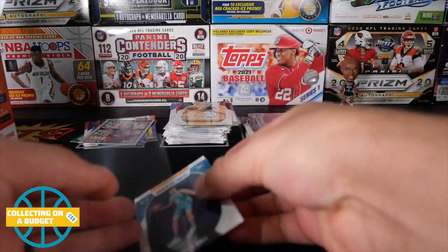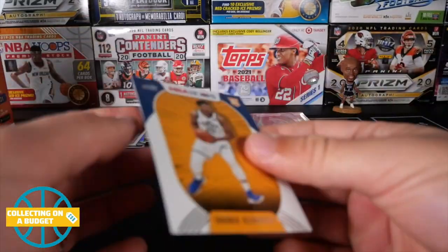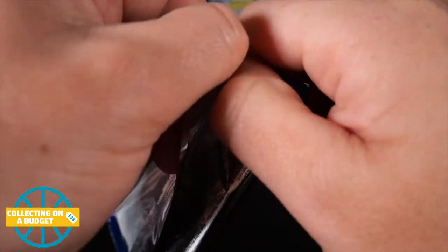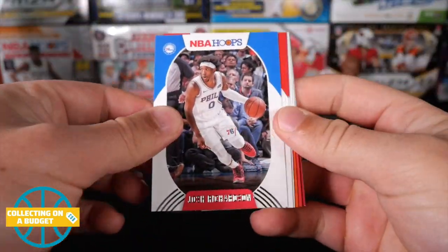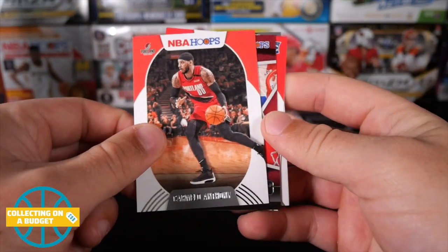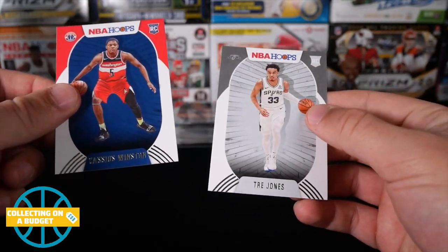Seems like the print run is pretty high - these are not hard to pull. LaMelo Ball and Azubike. LaMelo looks good - have to give him his props. He looks really good this year, especially since he's been inserted into the starting lineup. Josh Richardson, OG Anunoby, Robert Covington, DeAndre Ayton, Carmelo, Bam and Abayo, Cassius Winston and Tre Jones.